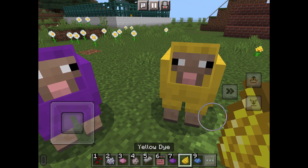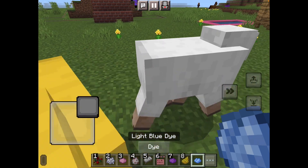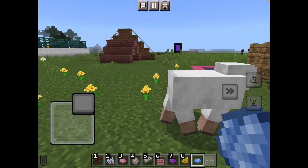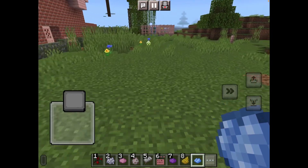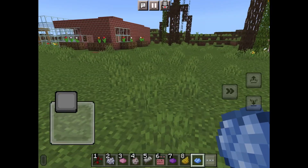Let's spawn in another one and make him yellow. Let's spawn in another and make him light blue because I haven't done that yet. Now you have rainbow colored sheep!